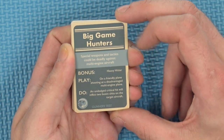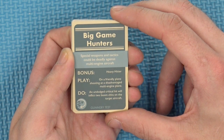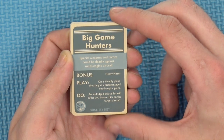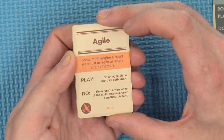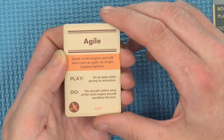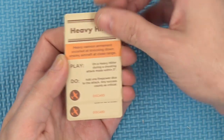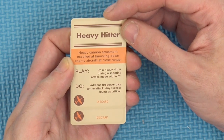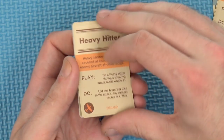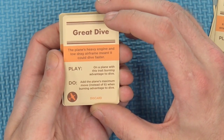So this is Big Game Hunters — bonus heavy hitter. Play on a friendly plane shooting at a disadvantaged multi-engine plane. Do an undodged critical hit and it will inflict two boom hits on the target aircraft. It also has Agile: the aircraft suffers none of the multi-engine aircraft penalties this turn, so you can actually be a little bit more aggressive with it if you want — throw it around a bit if needs be. And Heavy Hitter itself: add one fire-power die to the attack, and any successful hit counts as a critical. This thing's really going to dish out some punishment. And we have Great Dive — add the plane's maximum move instead of six when running advantage to dive.